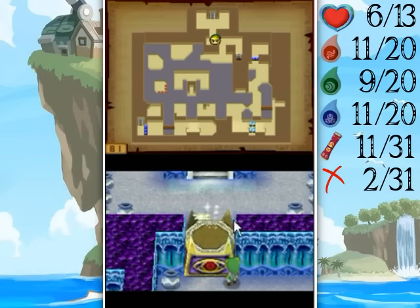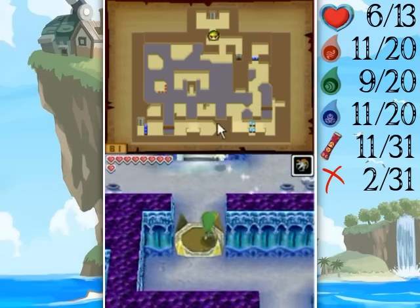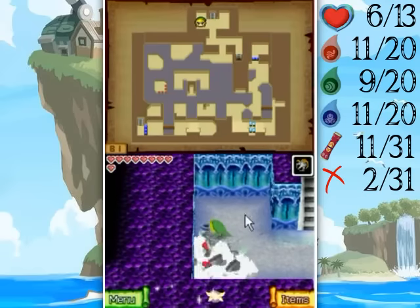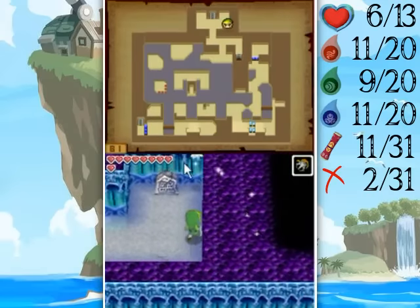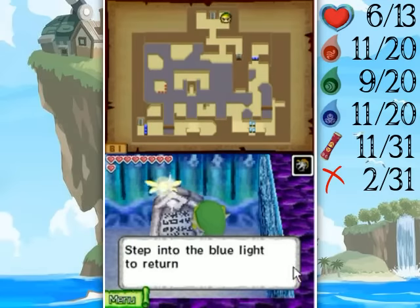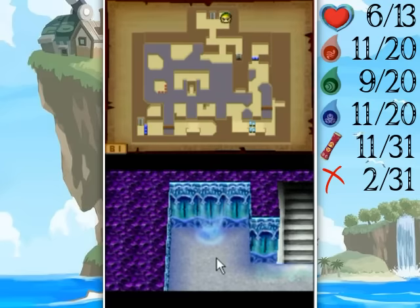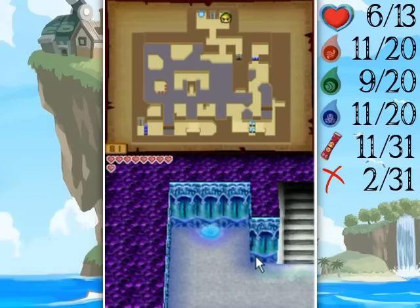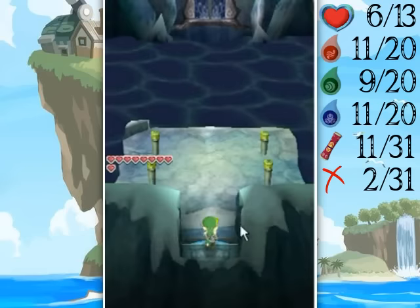This is right by the boss key lock door — whatever you want to call it — and thus we can go right to the boss! Get yourself filled up with all sorts of goodies, mostly hearts. You only need the grappling hook and the sword for the boss, and this boss is pretty dang cool — and hot too.